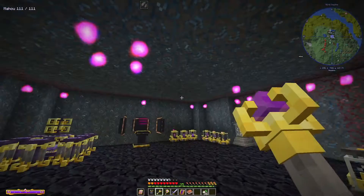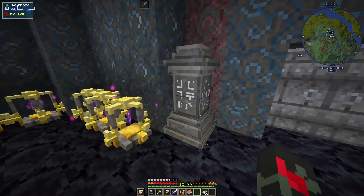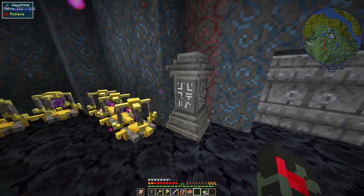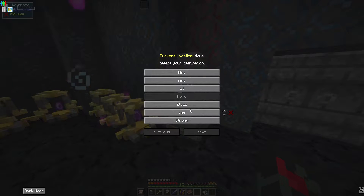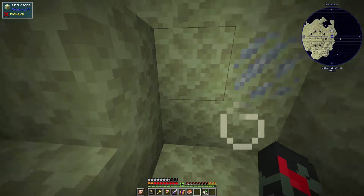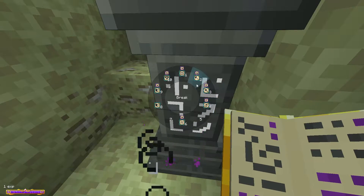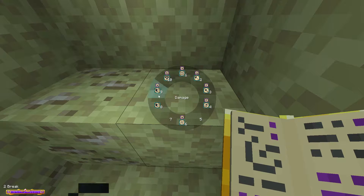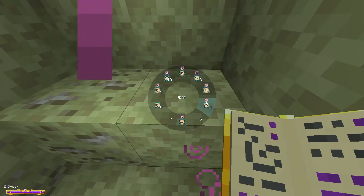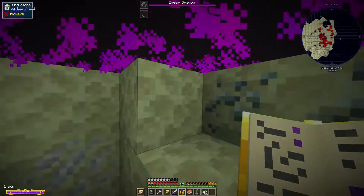Welcome back. The next thing I need to do to get stronger is go to the End. I could simply go and kill the Ender Dragon, or I could skip it. I'll go to the End and see how the fight goes with my current build. If it's too difficult, I can skip the dragon since I don't need anything from him — I need the cross fruit or something like that.